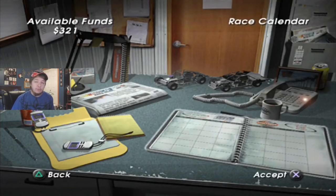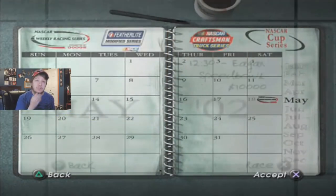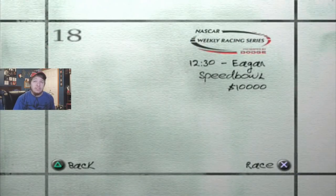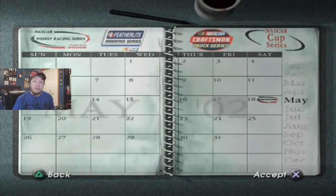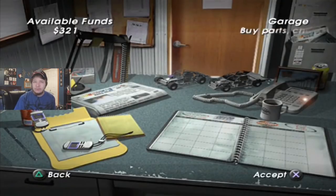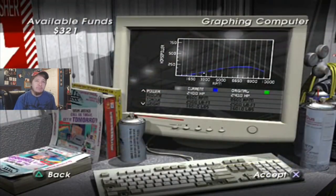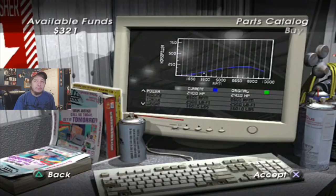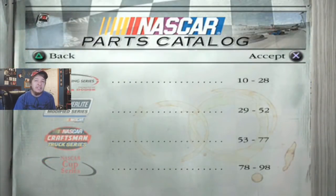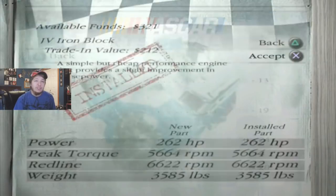We're still in the Dirt Series. We're going to be going to the Egon Speed Bowl. Last races we did, we did pretty well. We keep getting into the A-Main, just really need to start doing better in those. But thankfully we have the bottom tier of everything kind of done — the lowest upgraded stuff on there as far as the engine, suspension, aero, and exhaust. So I'll just show you this real quick.